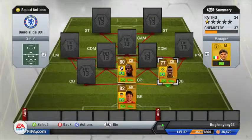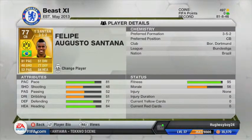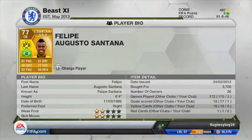Moving on to my other centre back, I have Felipe Santana, rated 77. He should be rated like 80 — he's a complete beast at centre back. He's got 2-star weak foot and 2-star skill moves, picked him up for 3,700 coins. There's a Schalke version but it's fairly expensive. He has 81 pace, 48 shooting, 52 passing, 51 dribbling, 77 defending and 84 heading — his heading is superb. He scores tremendous goals from corners and also clears when the opponent has a corner.